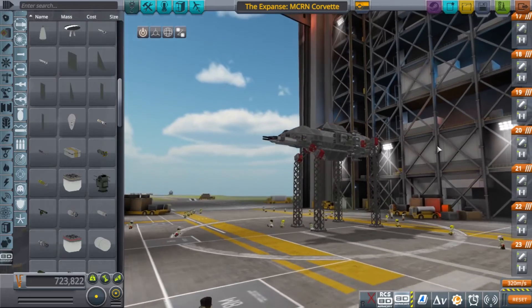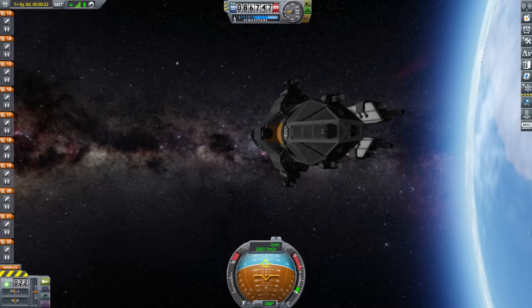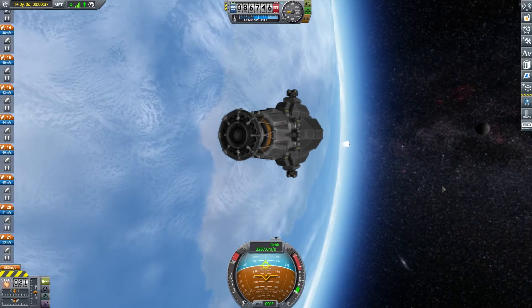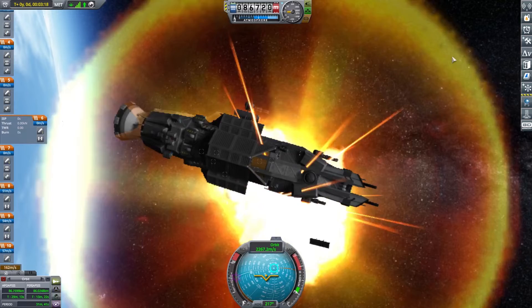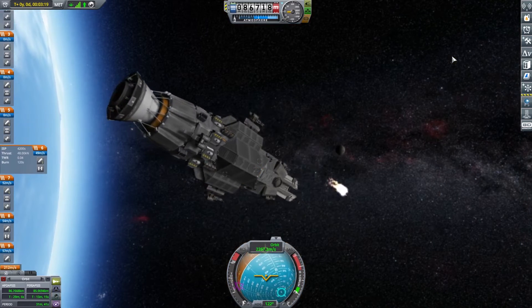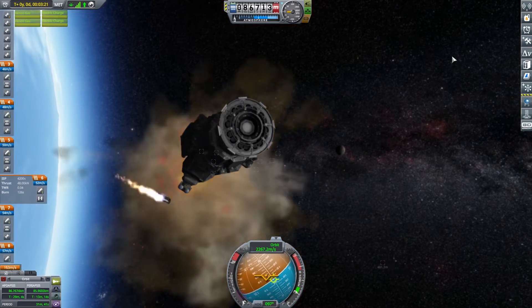So I imported the Rossi and used cheats to throw it into orbit. And all I have to say is, wow, this is really cool. You can also get the Rossi to fire torpedoes as well, and I was able to explode the torpedoes on myself.